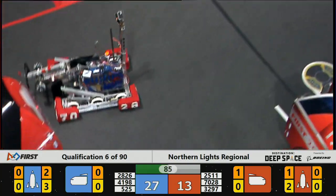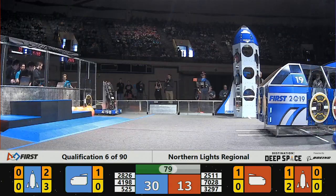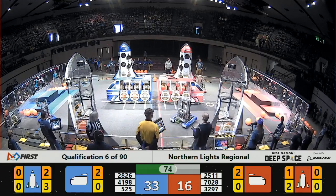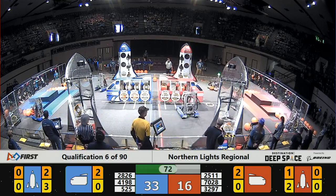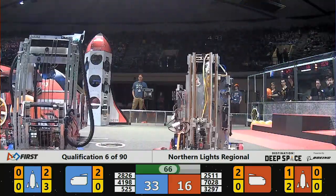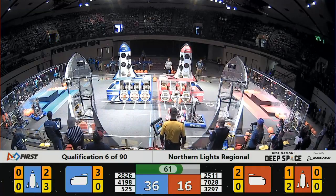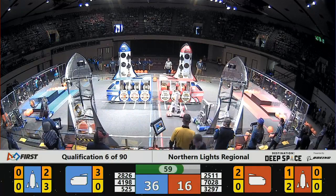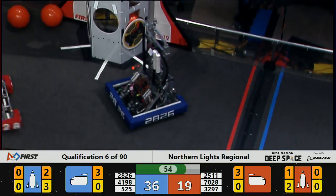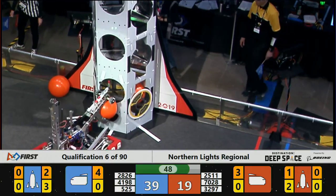525 working on the cargo ship now, Blue Alliance bringing cargo to the cargo ship. Blue Alliance still out ahead by 17 points, more cargo to the Blue cargo ship. Swart Dogs — 525 — really quick at getting cargo and bringing it to the cargo ship. One side is full for the Blue Alliance, now they're going for the other side. 525 delivers the goods to the cargo ship on the Blue Alliance.